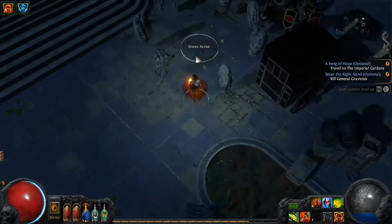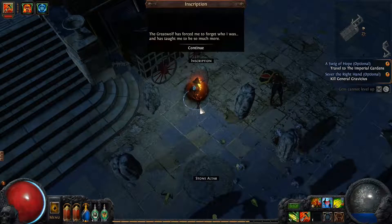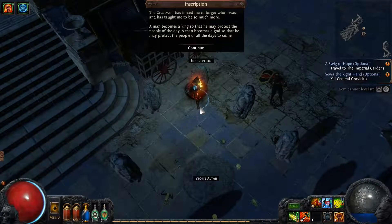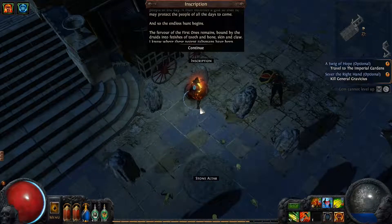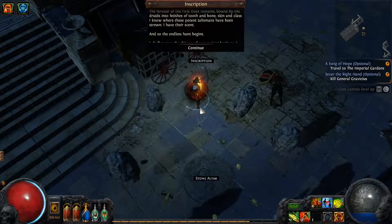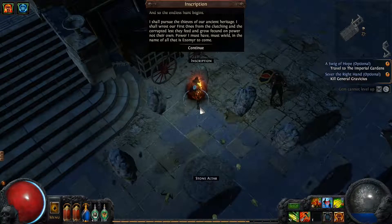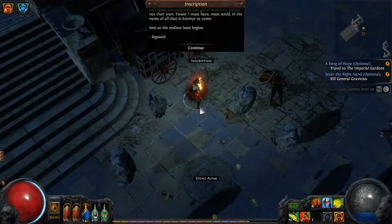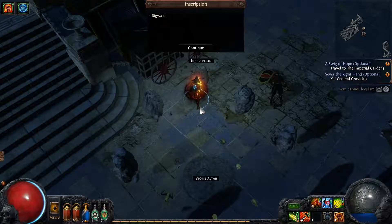We've got a catapult here — I wish I could fire that off. Oh, we've got a shrine up here — a stone altar. Is this going to activate the thing? The altar speaks: 'I have their scent, and so the endless hunt begins. I shall pursue the thieves of our ancient heritage. I shall wrest our first ones from the clutching and the corrupted, lest they feed and grow feckoned on power not their own. Power I must have, must wield, in the name of all that is Ezemir to come. And so the endless hunt begins.'